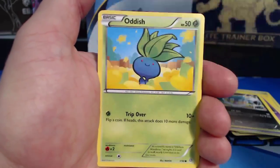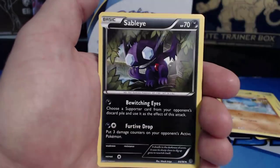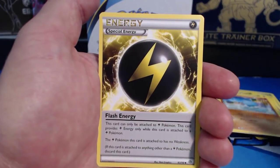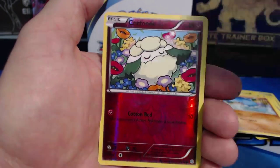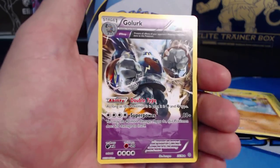Pack five: NK, Combee, Oddish, Eevee, Wooper, Lucky Helmet, Sableye, Flash Energy, Cottonee, Golurk — that's some sweet artwork — and an Ancient Trait card Rare.